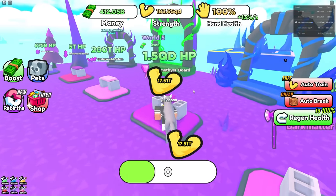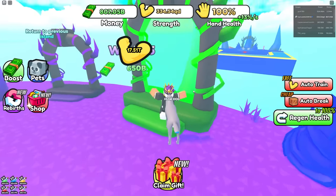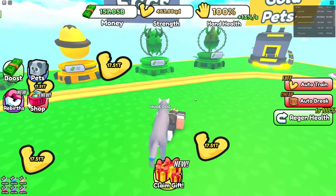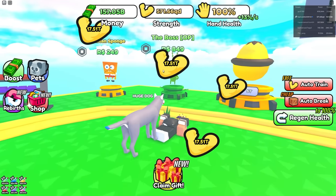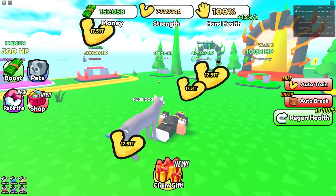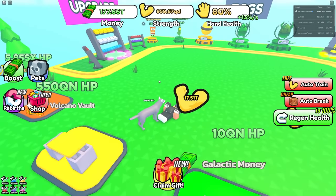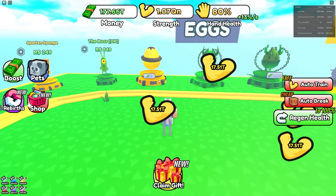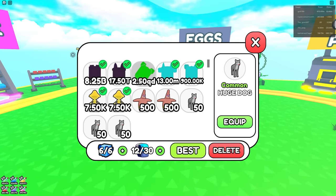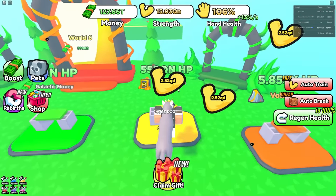I'm going to world five right now — I've got 800 billion money. Okay, now we're in world five. There's still world six — I have no idea how many worlds there are. There are boss pets like OP Plankton but the free-to-play pets are like way better. I'm one-hitting these already and I didn't even get the best pets yet! I have 177 trillion — let's buy this thing for 5 trillion. I got Toxic Dog — kind of mid but still gives 2.5 QD!